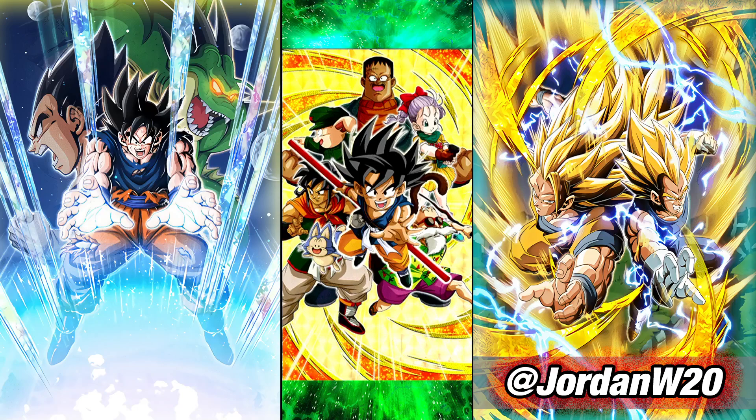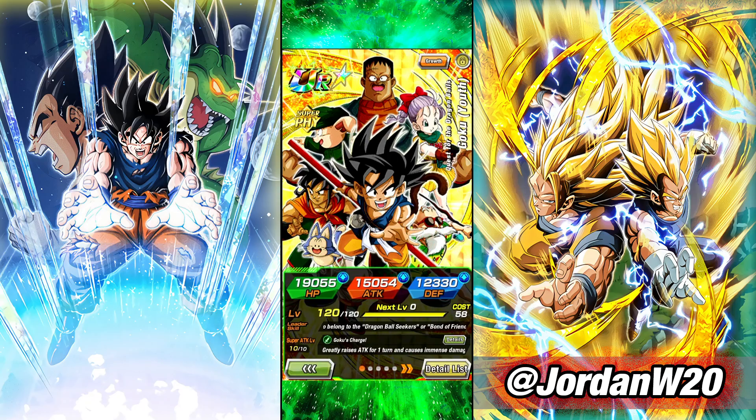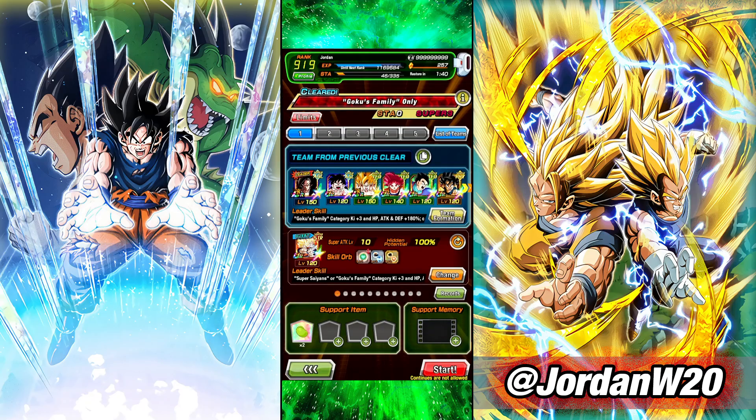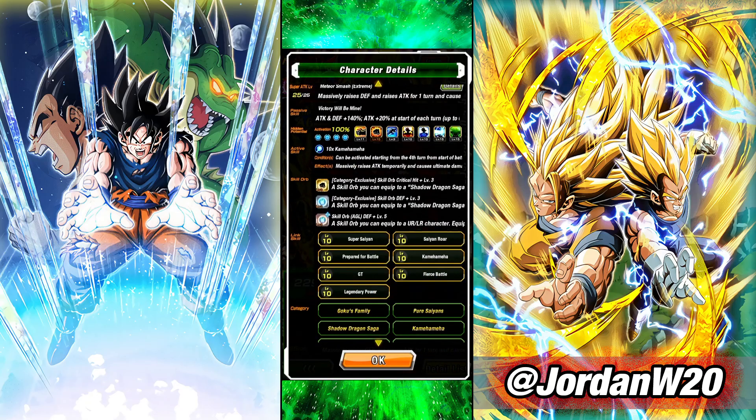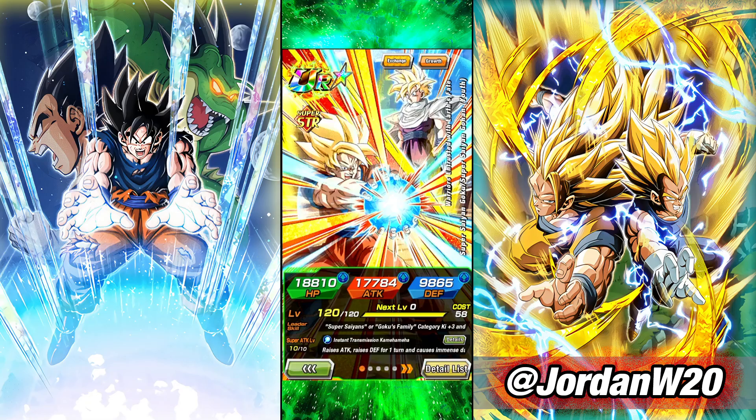What is going on everyone, we're gonna be taking a look at the new physical Path to Power Kid Goku in Goku's Family Extreme Super Battle Road. This is a fairly easy stage. I got my no item run on it, I think on the first try, with a pretty similar team to this. There's not really a good 200% Goku's Family lead at the moment, so I'm kind of splitting it up between the 180 lead for the EZA Super Saiyan 4 Goku and the Cell Saga Goku/Gohan friend.